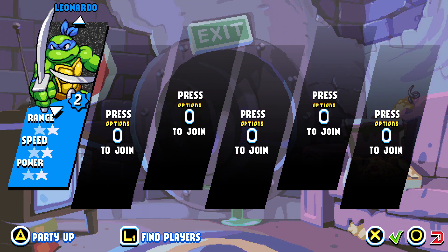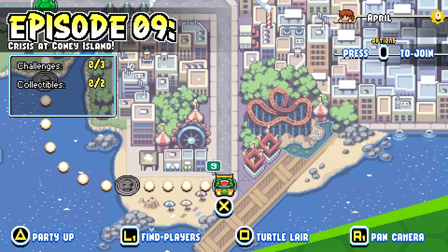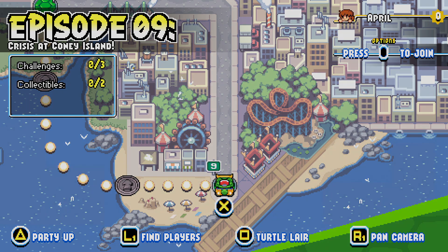So you can see she's a little bit different than the other turtles — decent range, high speed, low power. But she's here to kick some butt! Alright, so episode nine: Crisis at Coney Island. We have three challenges and two collectibles to tackle, so let's go for it.